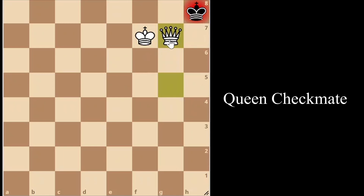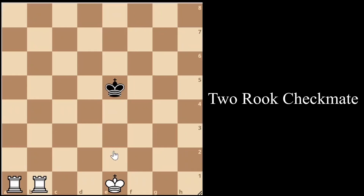Queen to g7 — the black king is completely trapped in the corner with our pieces closed in. This is the queen and king versus king checkmate, very common and something you will see in your games a lot. Remember the four steps: get your queen into position, follow the enemy king with your queen, bring your king up, and then finish the game with checkmate.